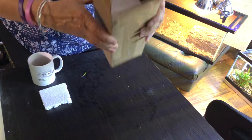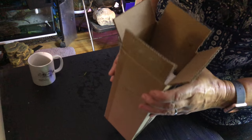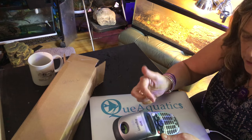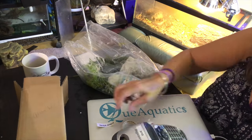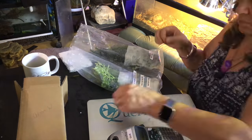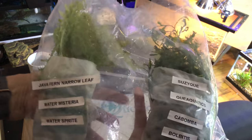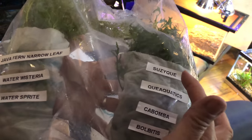Now it won't juggle around too much. I'm going to give him a little note — I think I'm going to label everything. I'll probably speed this up so you don't have to watch me do all that. So I took him back out of the box and labeled everything. We got the Java Fern Narrow Leaf, Water Wisteria, Water Sprite, Suzy Q and Q Aquatics.